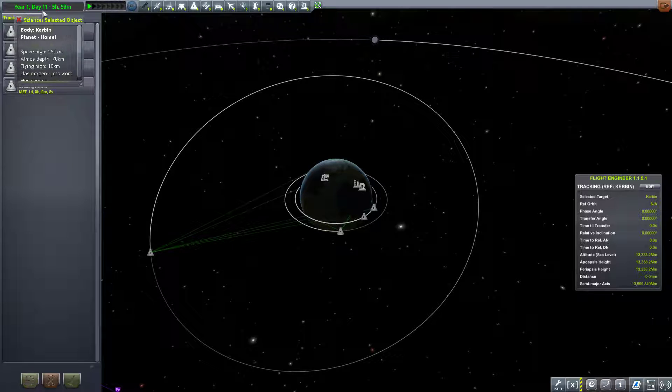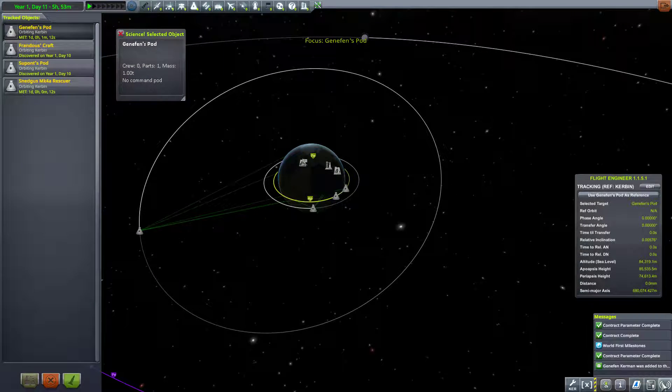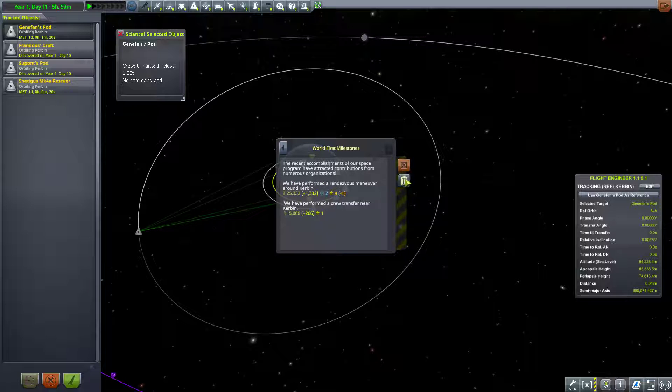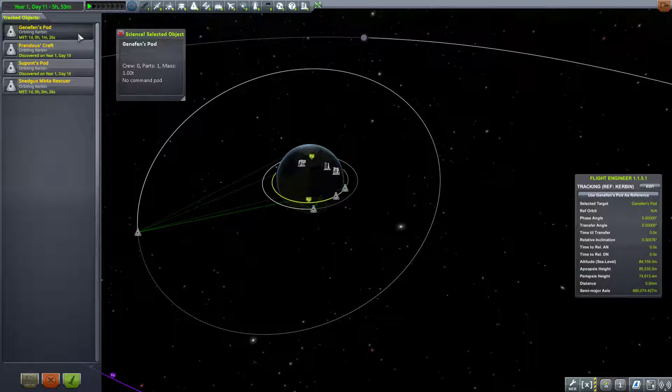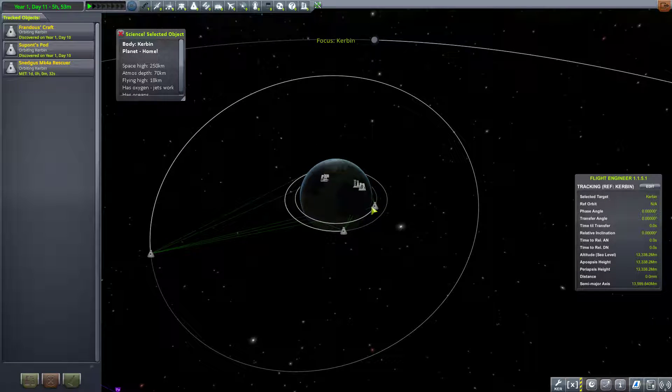We no longer need Gennifin's pod, I believe. Contract parameter complete. Explore Kerbin, because we rendezvoused. Rescue Gennifin complete. So we no longer need his pod. Let's go ahead and terminate Gennifin's pod — there's no one in it, we're not killing any crew. So all we have here now is Frandis's craft.